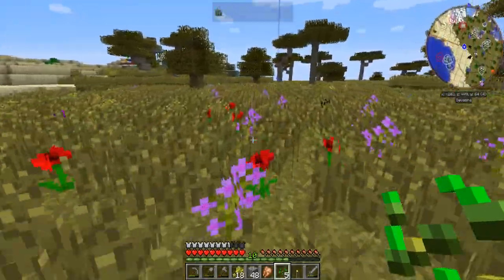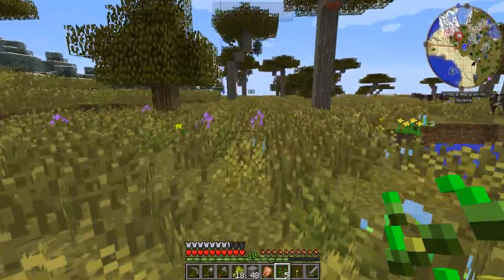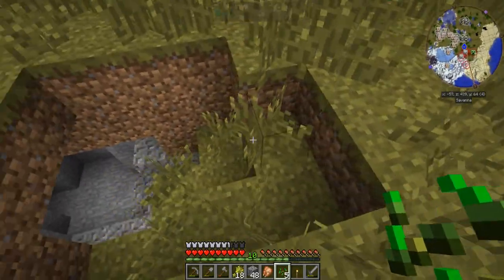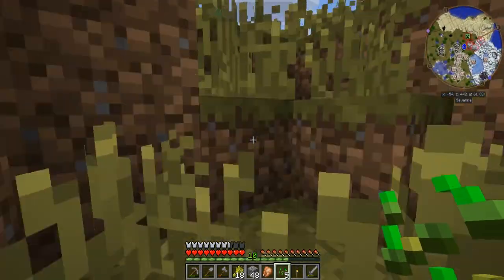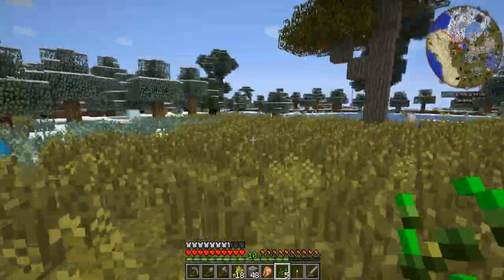Maybe occasionally when it explodes, it explodes out diamond ore. Maybe a volcano is a good source of that kind of rare ore — the gem ores — a rich source of those things.